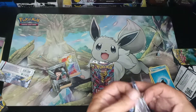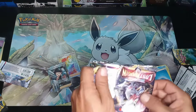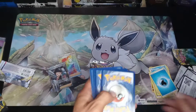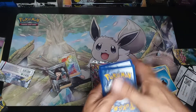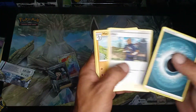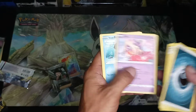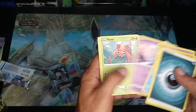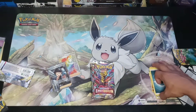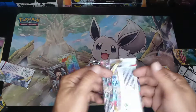Pack number three — can we make it three in a row? Let's see. Dark Energy, Machoke, Jinx, Basculin, Paris, and a Parasect. Alright, next pack.